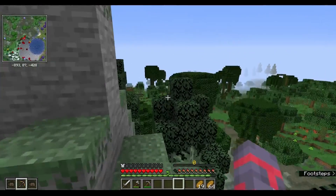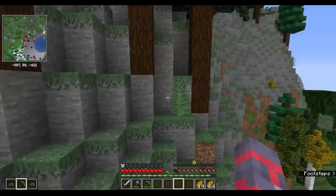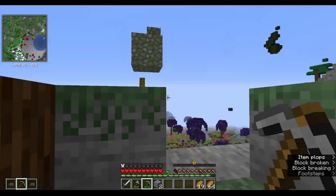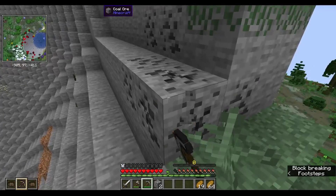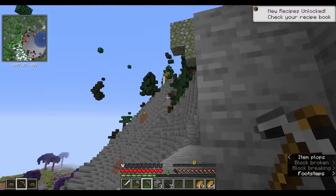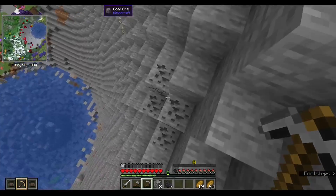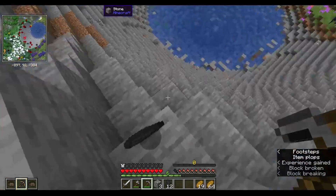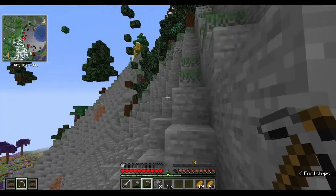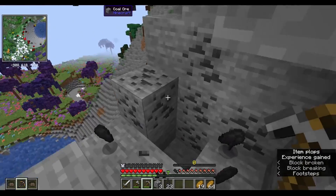I still haven't found a good place to put a house. I don't even know what kind of biome I want — I was thinking plains, but I haven't gone into much research for what kind of biomes are in the Biomes You'll Go mod. I know there are like mountains, swamps, forests, but I don't really like building in those kinds... well, I like building in mountains, but this one's obviously not good because there's a giant crater in it.